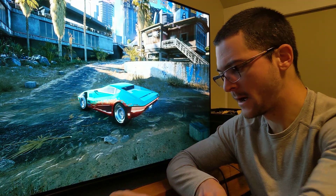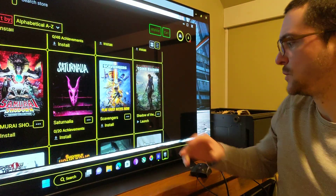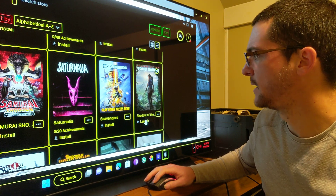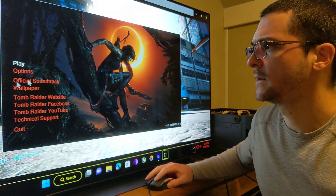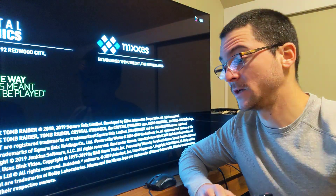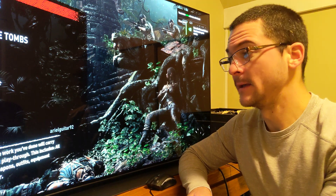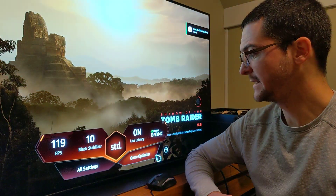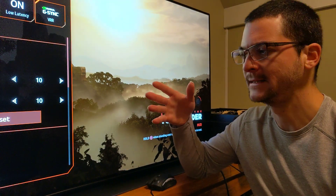I want to show you how bright Rise of the Tomb Raider gets with this technique. Basically this is something we can use for many games. For example, Shadow of the Tomb Raider — and this is huge, because when I did my video about Shadow of the Tomb Raider I said you have to use dynamic tone mapping because it's just too dark. When you lower the in-game slider it becomes too dark, so you cannot play. By doing this, you can max out the in-game slider. When you max out that slider, it's 1500 nits in this case.